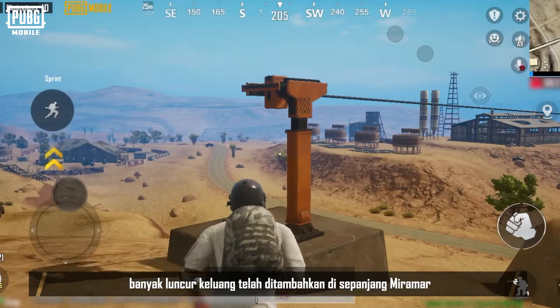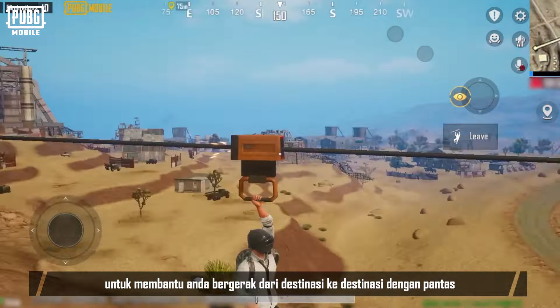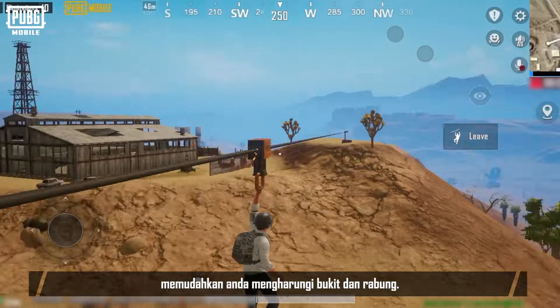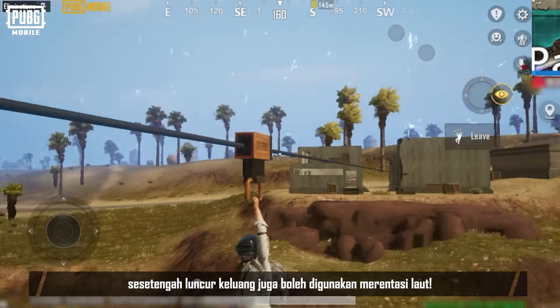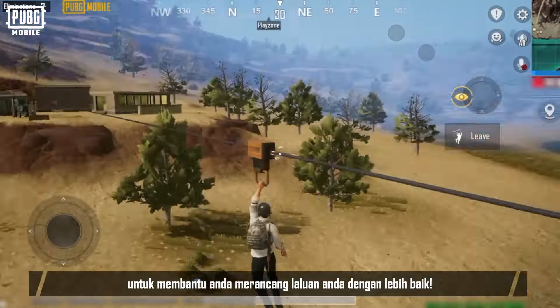In this update, a lot of ziplines have been added throughout Miramar to aid you in quickly getting from point to point and allow you to traverse through tough terrain, saving you the hassle of scaling hills and ridges. It's worth mentioning that some ziplines can even be used to cross the sea. Remember where these ziplines are to help you better plan your routes.